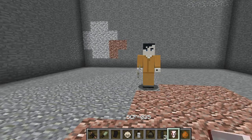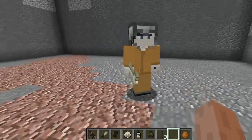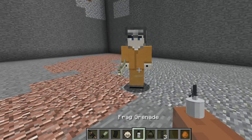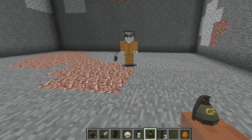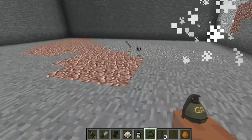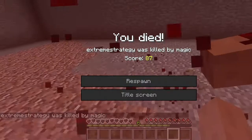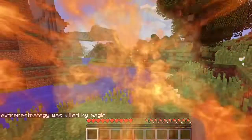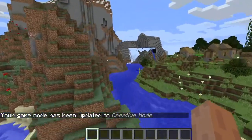Next up we have SCP-035. Will you be a good sir and put this on, please? Why do you have a netherite helmet on? That's supposed to be SCP-035. This is not what happens to me if I put it on. This is a good chance to demonstrate the frag grenade and just how absolutely amazing the graphics from that mod look. He's dead. So what SCP-035 does to me is if I put it on, it instantly kills me, forcing me into survival and saying that I was killed by magic. So now I have to go back into creative before something else decides to kill me as well, and then I get spawn camped.